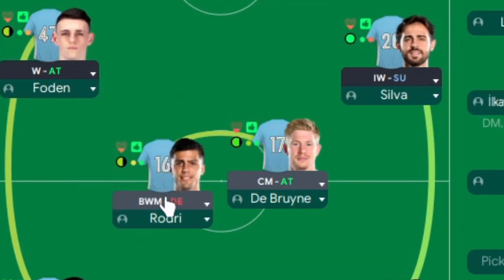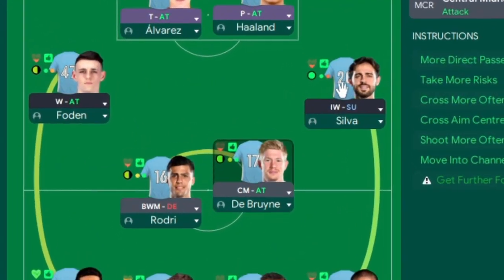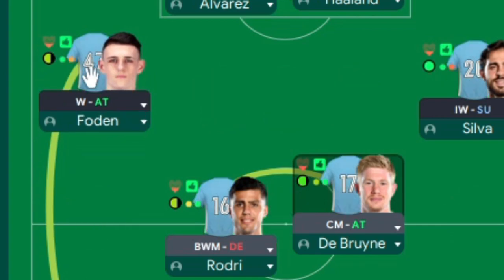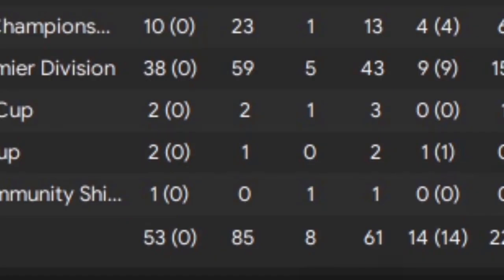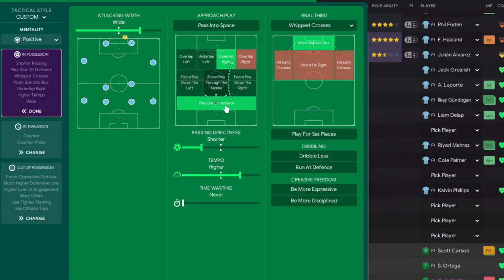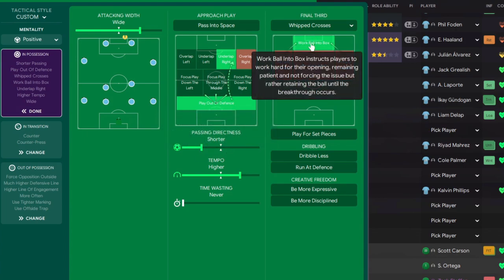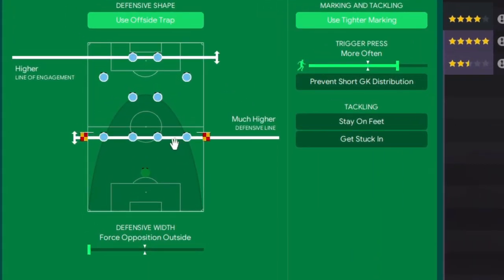I'm using Rodri holding his position, winning the ball back and laying it off to Cancelo, Foden, or De Bruyne to do the damage. De Bruyne, like you saw in the Liverpool game, has a license to get forward - basically making him a really aggressive Mezzala. Silva is working from the right-hand side, staying wider, hugging the touchline. Foden as a winger, but I've added 'roam from position' so he tends to move around. Team instructions: play wide, underlap on the right, play out from the back with short passing, whipped crosses for Haaland, counter-press and counter in transition, much higher line with offside trap.